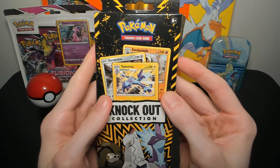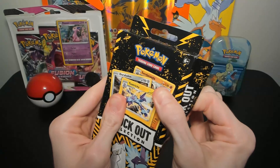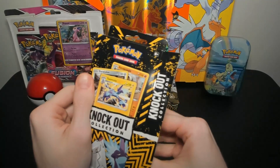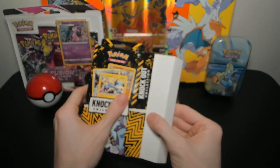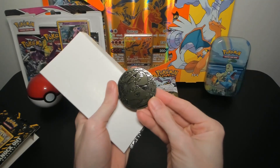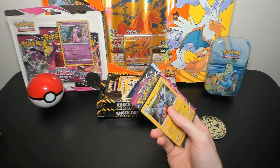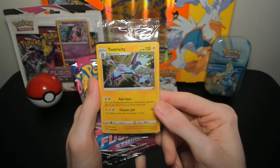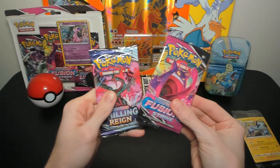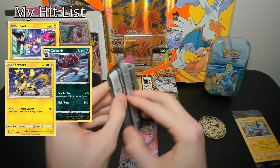Let's start off with this first one. On the front we've got Toxtricity, Duraludon, and Sandaconda. Toxtricity and Duraludon are pretty cool but nothing crazy. A lot of people were expecting something a little bit cooler based off older knockout packs. We got some cardboard, a Venusaur coin — I'll take that — and our packs are a holo Toxtricity, a Chilling Reign pack, and a Fusion Strike pack. Let's start with Fusion Strike.